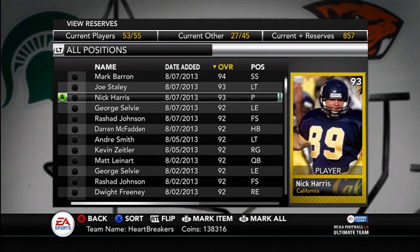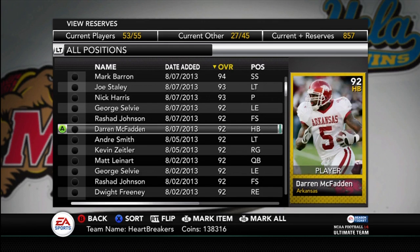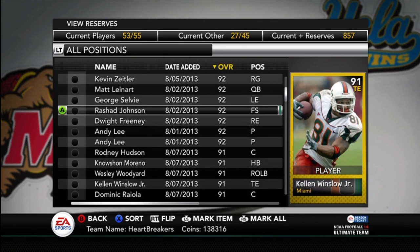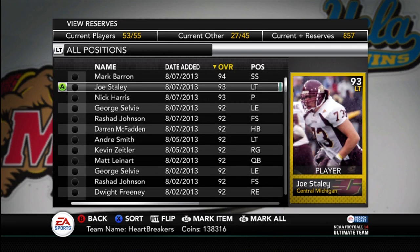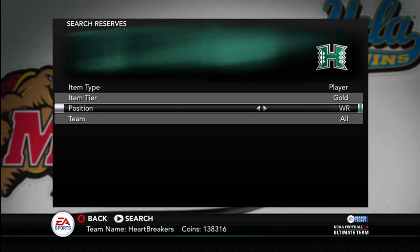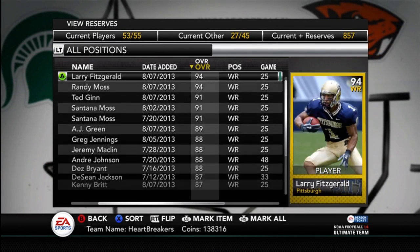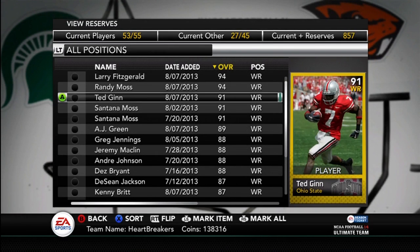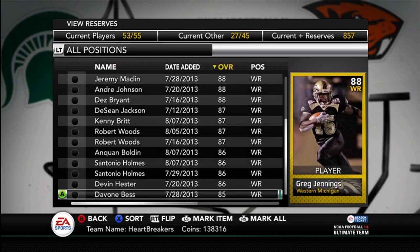Mark Barron, Joe Staley, Nick Harris, George Selby, Rashad Johnson, Darren McFadden — this is actually the bad side of what I have to sell. I've got like two Rivas's, Fitzgerald, I have a bunch of different stuff — I have Ted Ginn, I've got a couple Santanas, I've got a Randy. That's about it — I could sell these, but these are mostly just keeper cards.